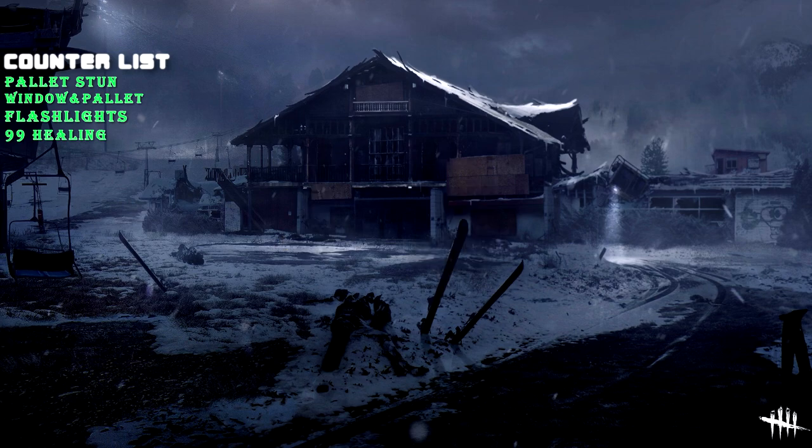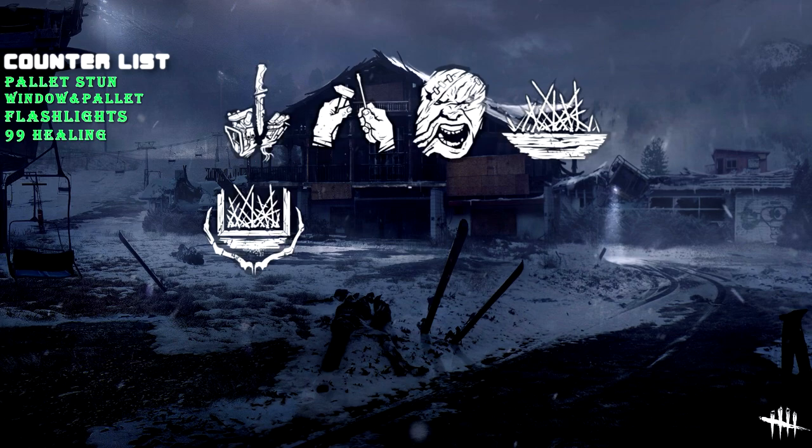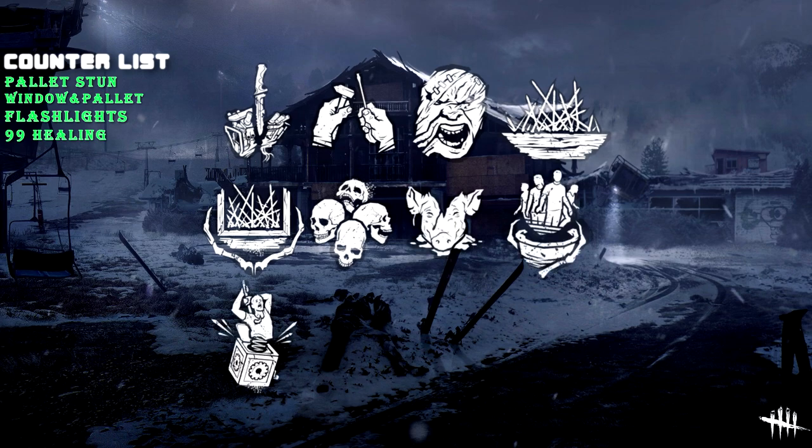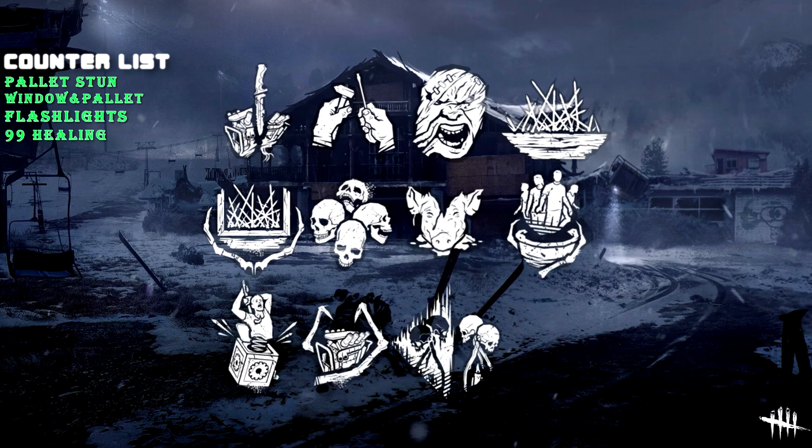In terms of perks, you should expect Legion to run some of the following: Discordance, Tinkerer, Enduring, Spirit Fury, Bamboozle, Thanatophobia, Mangled, Barbecue, Pop Goes the Weasel, Ruin, Undying, and Corrupt Intervention, as well as his 3 teachables.